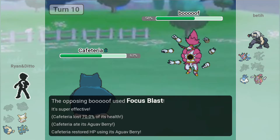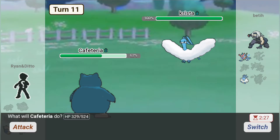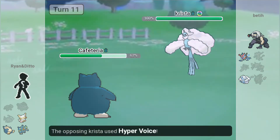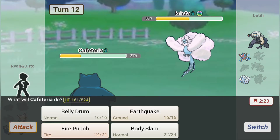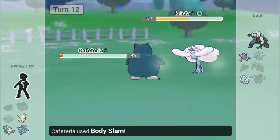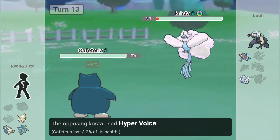Okay. Hoopa Unbound — that's Dazzling Gleam to the face. Let's swap, I need to preserve the thing. Shadow Ball. Nice. The sunlight fades, which sucks. Let's Body Slam. Focus Blast does a lot of damage, but we eat our berry and slam it. Which is nice. There goes the Hoopa. There's the Altaria — is it a Mega Altaria? Here's the Mega Altaria. Hyper Voice does decent damage, Body Slam for 50. Not bad.